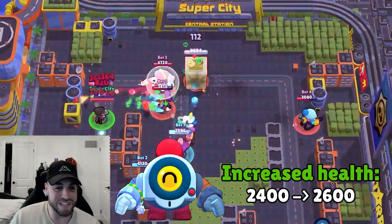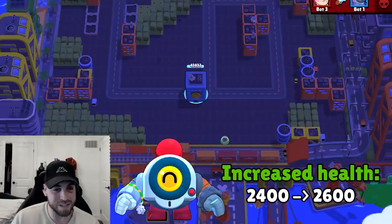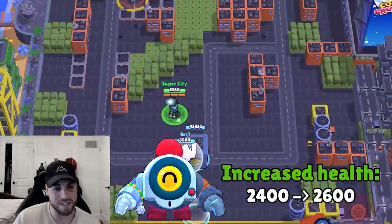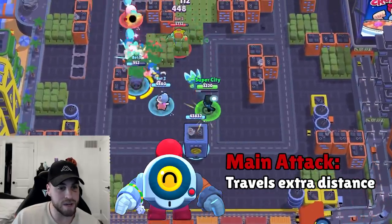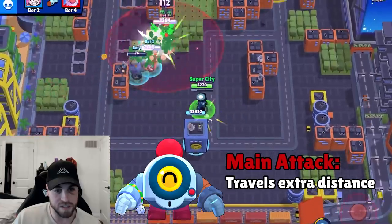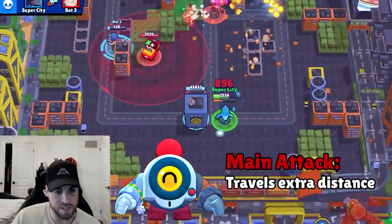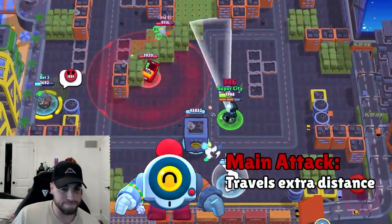Next up we have Nani. Increased health from 2400 to 2600 — perfect. I've been saying Nani needs extra health, it goes really well with her teleport. Obviously you don't want her to be too tanky because then it would be broken, but 2600 I'll take it. Nani's main attack projectile now travels extra distance if it misses its target, for improved damage dealing consistency.